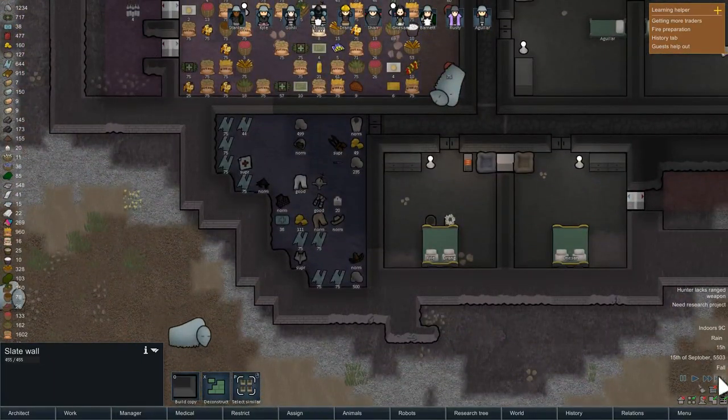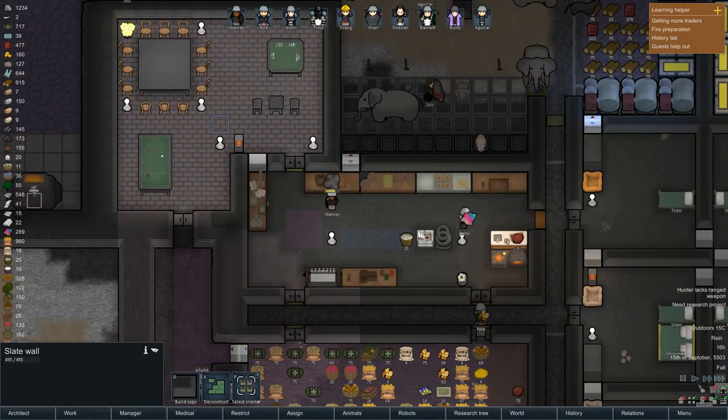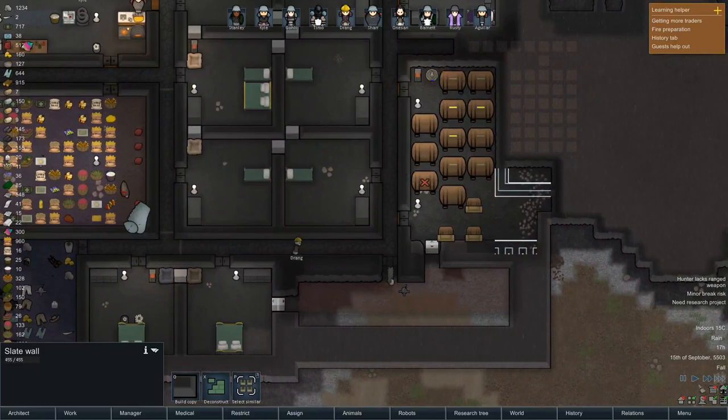We're good on clothing. We do need another weapon for Rusty, although Rusty's constantly drunk, so maybe that's not such a good idea.